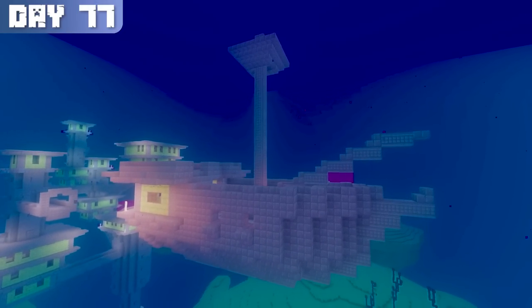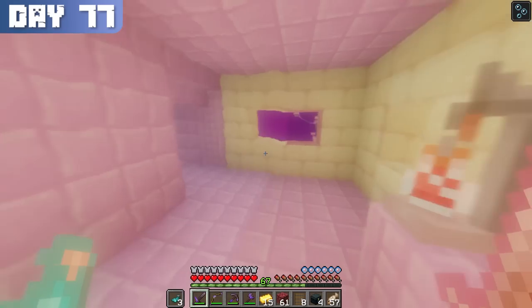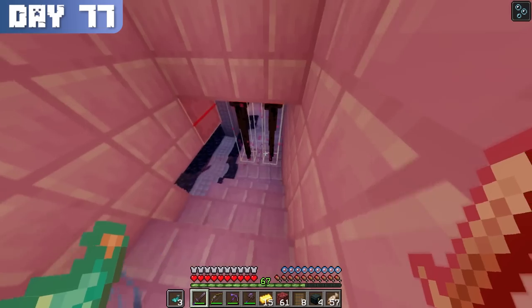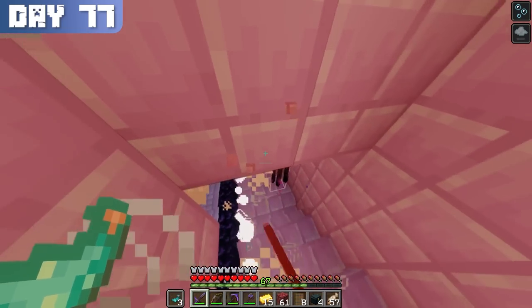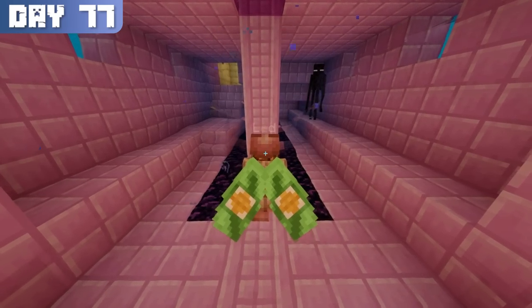Not to worry though, since there was one thing I wanted that I knew was there. Upon swimming to the ship, I heard shulker and endermen noises from underneath. After entering the lower deck, I was surprised to see a pocket of air filled with shulkers and endermen defending the Elytra. They were no match for my gear though, and I took them out with ease and claimed my prize. At last, I had Elytra.